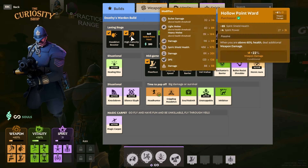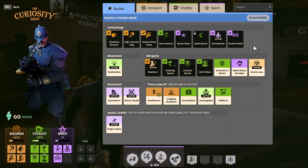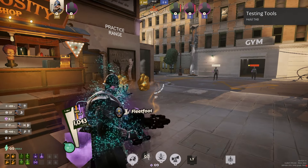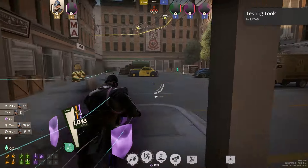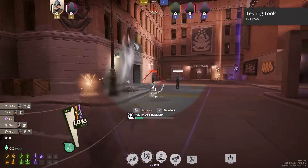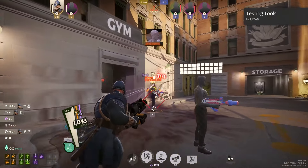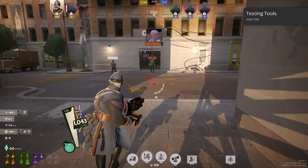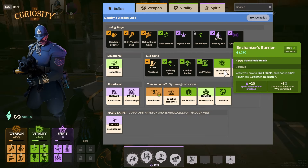Veilwalker is really what enables this build to shine. Once you have Veilwalker with all the items mentioned, you're looking at maybe 8,000–9,000 souls total. You activate your shield, activate Fleet Foot, then go through a barrier — and you're already zooming. Imagine this Warden running at you, slowing hexing you, grenading you, then caging you. You're just dead. That's the idea of this playstyle. Enchanter's Barrier — since you're already running around with barriers — gives cooldown reduction and spirit power, which helps your ultimate and your flask. It's just very good value.